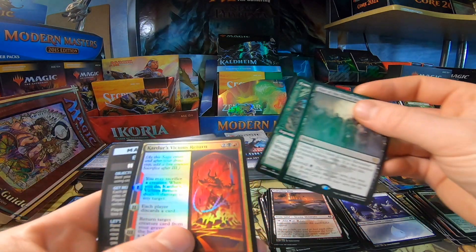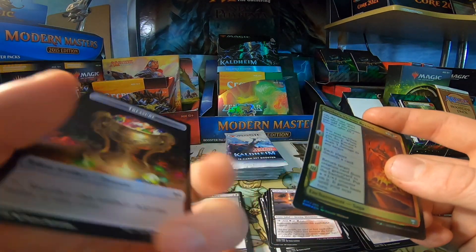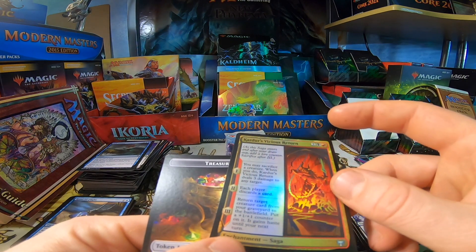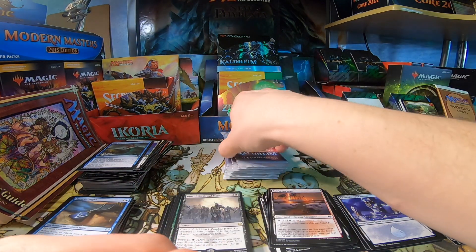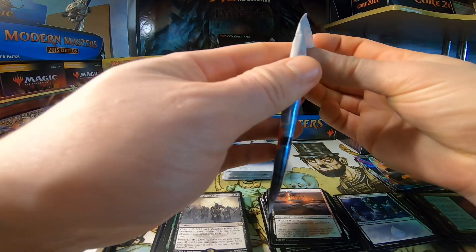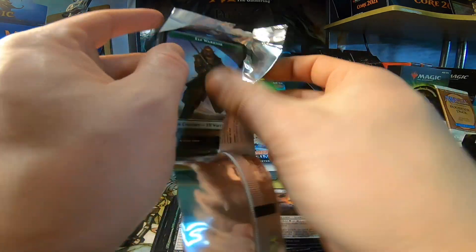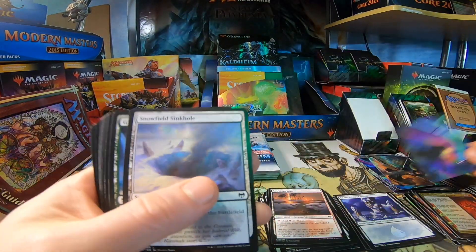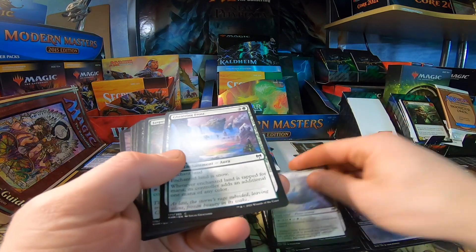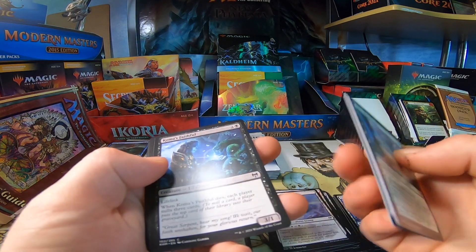We got a Finn Showcase — beautiful. And a Foil Carter's Vicious Return — pretty interesting. Set that over there with the treasure token. Mythic pulls are absolutely horrendous in this box display — one mythic. I don't know what's going on, but one mythic is not going to cut it.